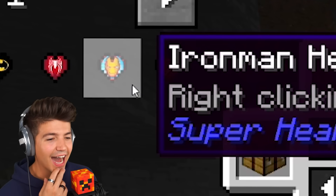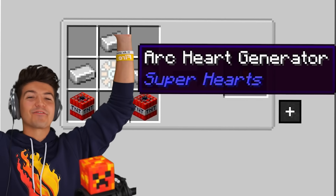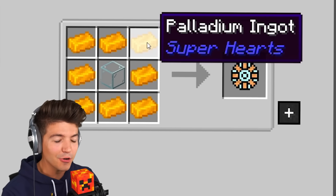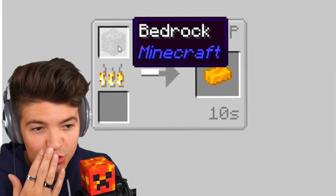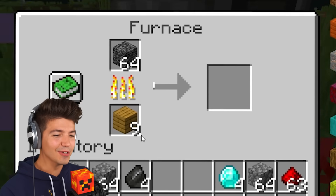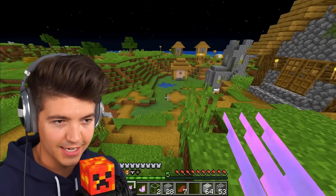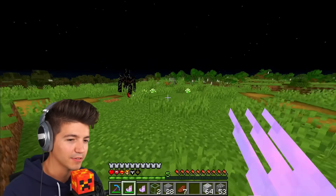We have the Iron Man heart, which needs an arc heart generator just like from the movies. We forgot to click on the arc generator. You have to get palladium ingots — you smelt bedrock to get these. You can legitimately smelt the bedrock. I need to find creepers. Wow, that is smelting.